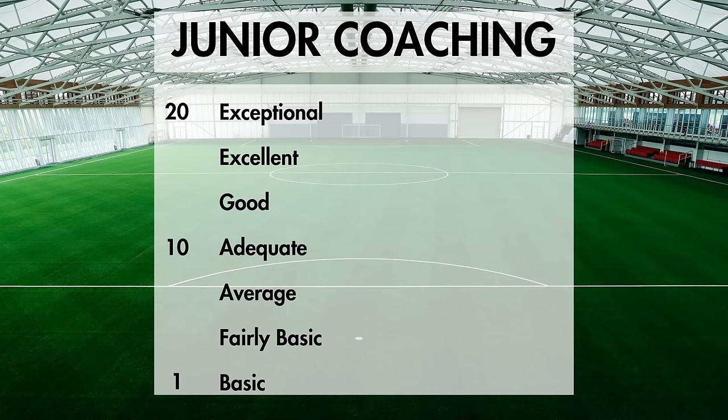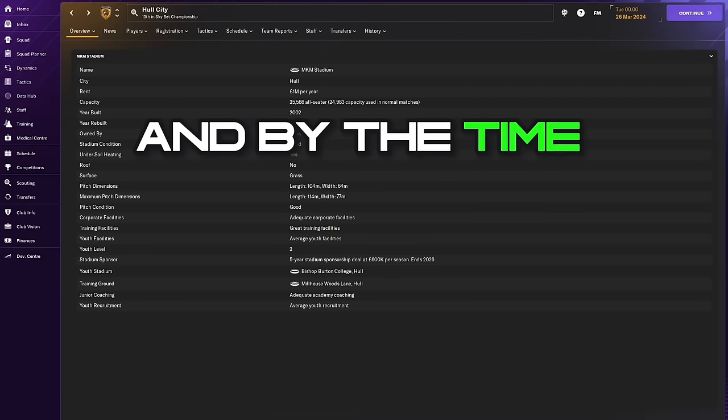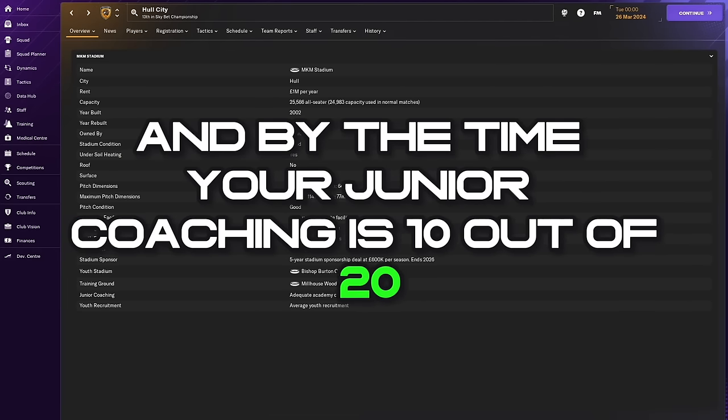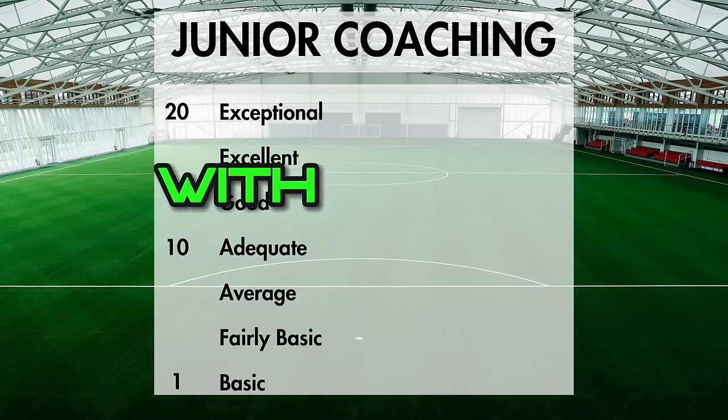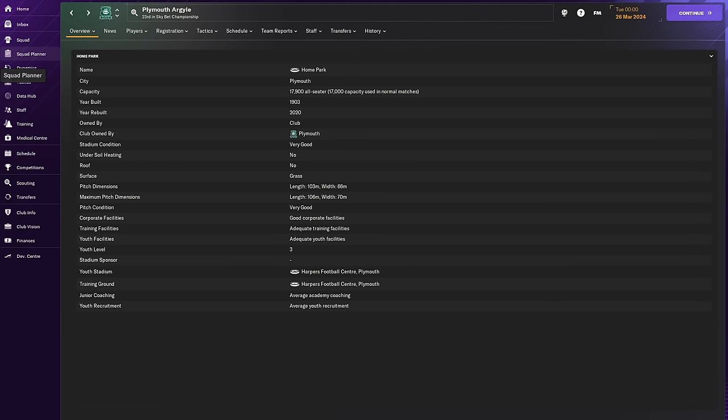In terms of categories of junior coaching, basic is the lowest, followed by fairly basic and average. By the time your junior coaching is 10 out of 20, it will be described as adequate. After that comes good and excellent, with the top ranking being exceptional. You'll notice there are fewer tiers for junior coaching, so each description covers a wider range of scores. Having average junior coaching, for example, could mean your score is anything between 6 out of 20 and 9 out of 20.